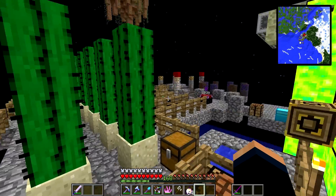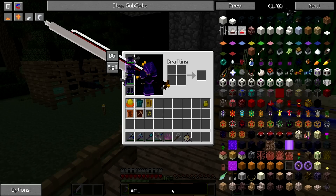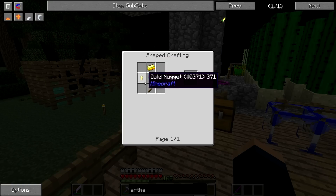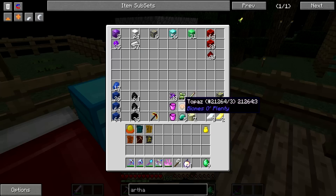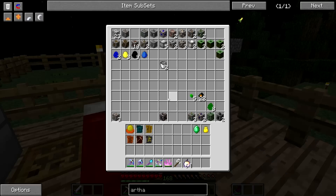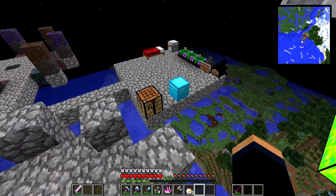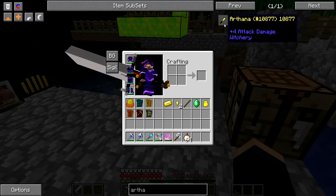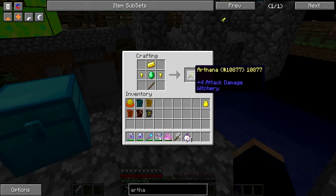First things first, we're gonna make a little dagger. It's called an Arthana — this little gold dagger. I need a gold ingot, an emerald, two nuggets, and a stick. Let me get an emerald — oh crap, I only have blocks. There we go. And gold, where's gold? Oh yeah, gold's over there. Let me get a stick. Two gold nuggets and a gold ingot — is that the recipe? Yes! There we go. Now we got an Arthana.